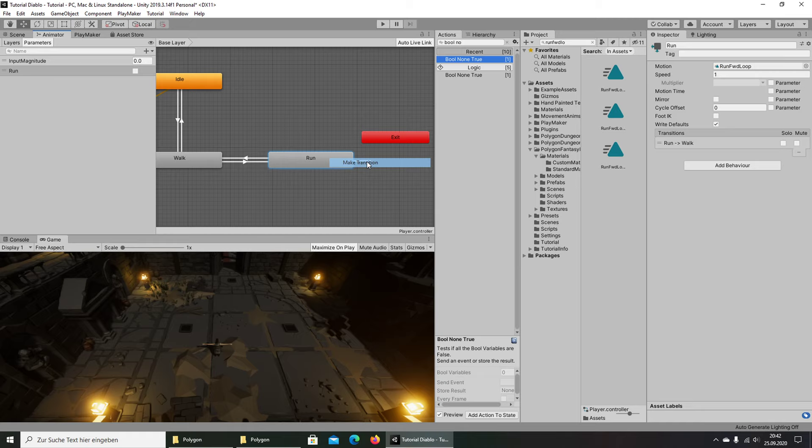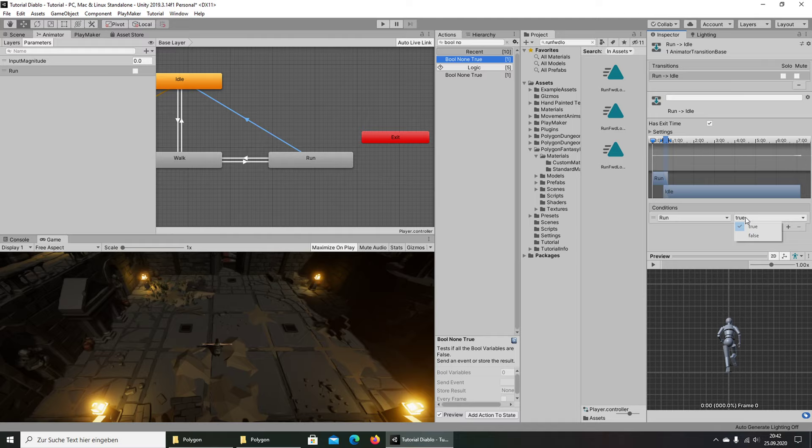We also make a transition back: when Run is false and input magnitude is less than 0.1, exit with no exit time. Now we go back to Playmaker and back to our player.